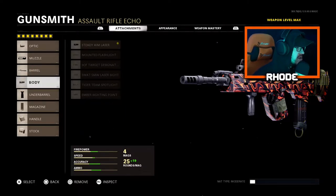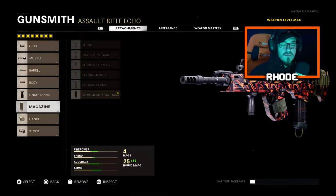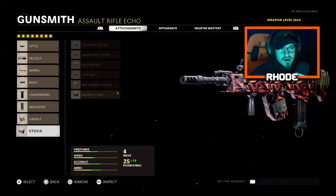For the barrel, running the Reinforced Heavy Barrel. Body: Steady Aim Laser. Under barrel: Foregrip. Magazine: the 44 Round Fast Mags, because this weapon has a very fast fire rate. For the handle, the Airborne Elastic Wrap, which gives about 30% ADS speed — that's a must. Stock is the Raider Stock.